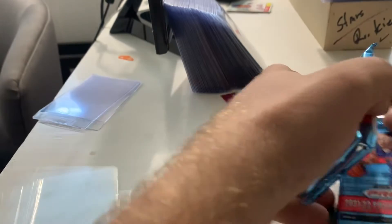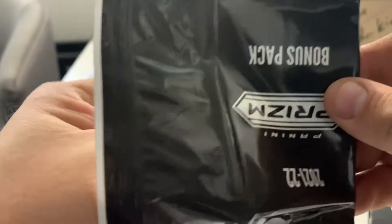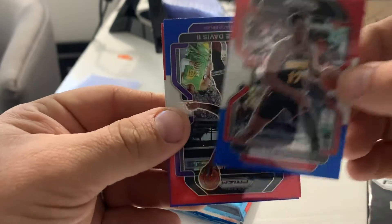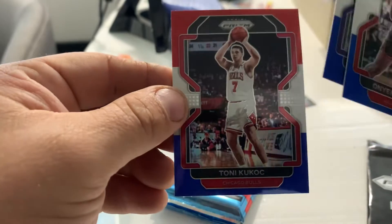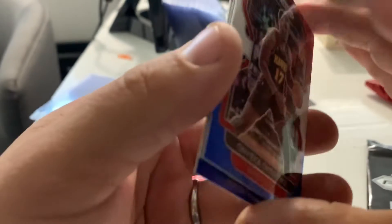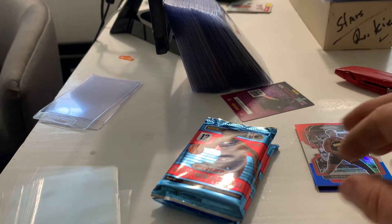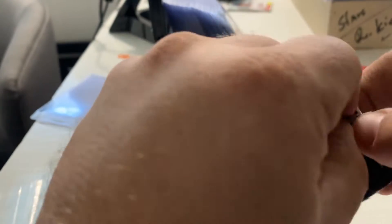Bonus pack number one: Okongwu, Terence Davis, and Tony Kukoc. Okay, interesting pack. I guess you could say it's a bonus, but it's a little underwhelming. Let's try to get a rookie out of this next pack.